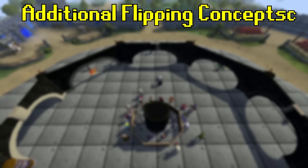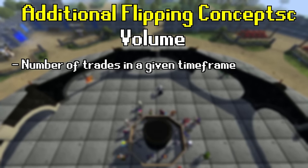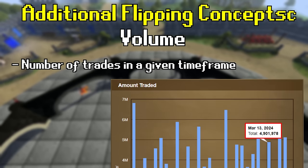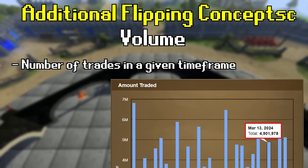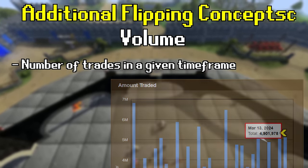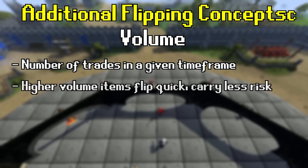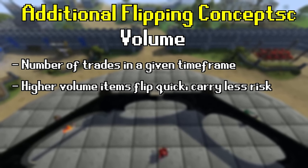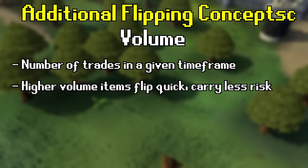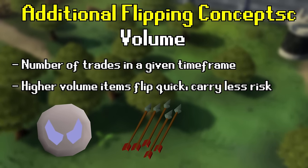Let's talk about volume — the number of times an item is traded in a specific time frame. Volume affects the flipping behavior of an item. Items with higher volume will flip quicker and be less risky to flip, but generate a smaller profit. Common examples of high-volume items are runes, arrows, other ammo types, and food.